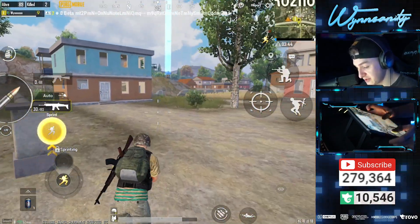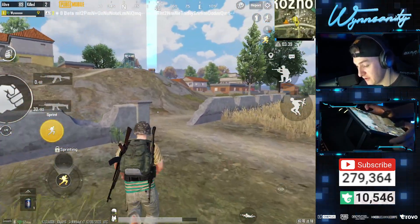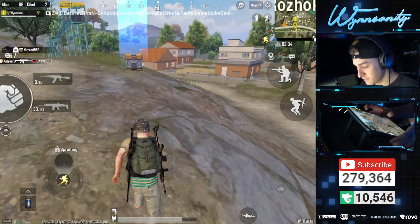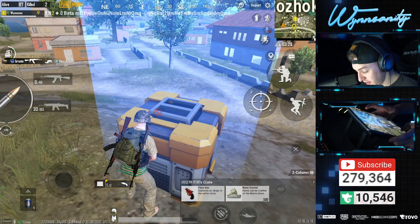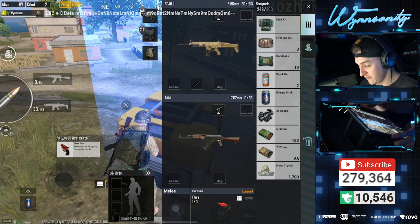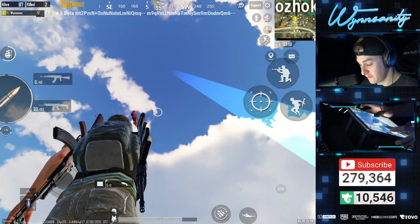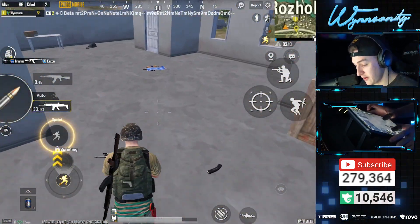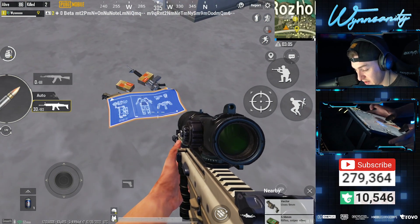We've got some pretty sick drops that spawn — you see that blue light shining above it. This should have good stuff. I checked out one in Novo recently and that had a flare gun inside — it actually had two flares, but it was glitching and I couldn't pick up the other one. Okay, this one does have a flare. We've got some nano crystals. I picked up the flare gun. So we'll call a flare here at Rozok. Can't remember the last time I found a flare gun in Rozok. There it is — we've got the blueprint. See, there's different pieces: there's a body, there's a leg suit, there's all kinds of stuff.